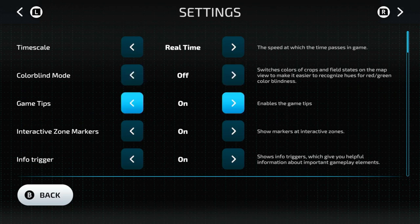Game tips — this enables game tips. Basically, as you're running around the map doing different things, occasionally little game tips will pop up in windows. You can turn those on or off depending on what you want.